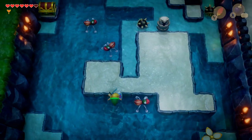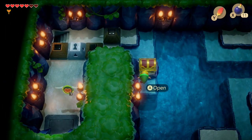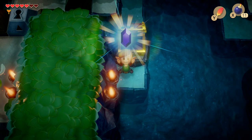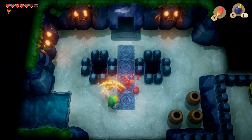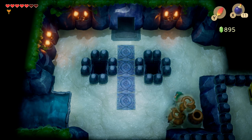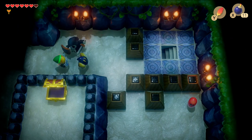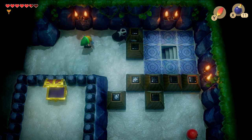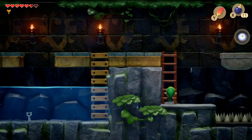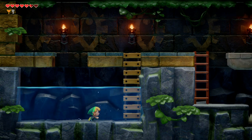There's the treasure chest we missed earlier on - now we've got the flippers we can access it, and inside there's 50 rupees. Never say no to some rupees! Carry on up and take the right hand side and exit. Why not build up our health before the boss battle - take the stairs down after taking out these enemies. This bit we missed earlier because you need to go underwater and we didn't have the flippers. The key is in the water, so dive down, pick it up, and then we're going to head back to the area with the button.